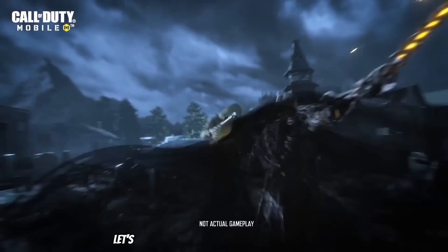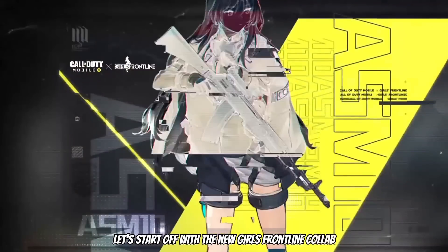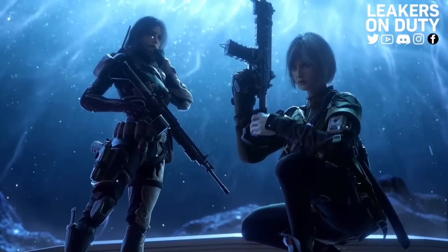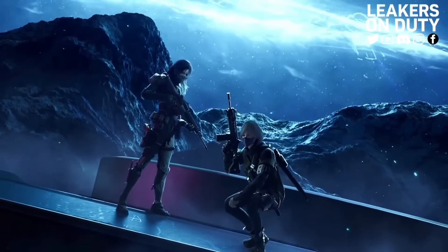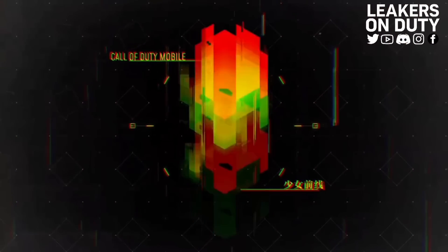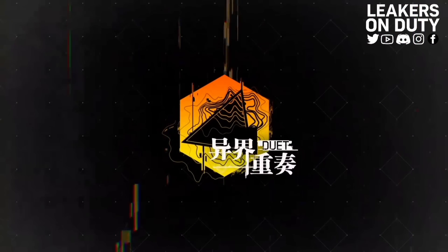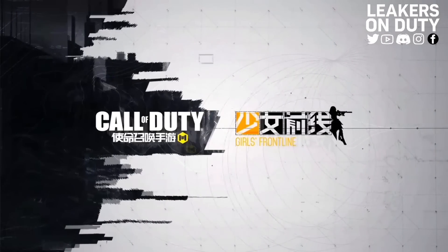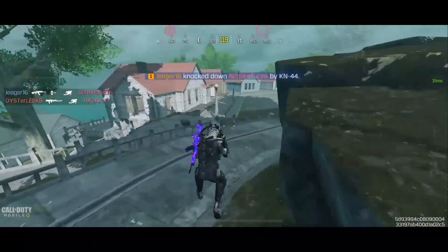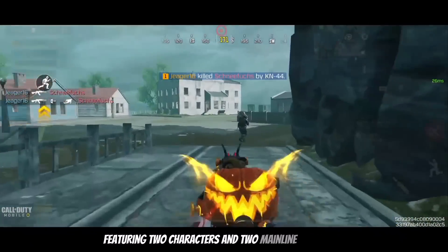First things first, let's start off with the new Girls Front Line collab. Here is a trailer, check it out. Okay so based on the trailer it seems that there are gonna be two lucky draws in this collab, featuring two characters and two mainline blueprints.